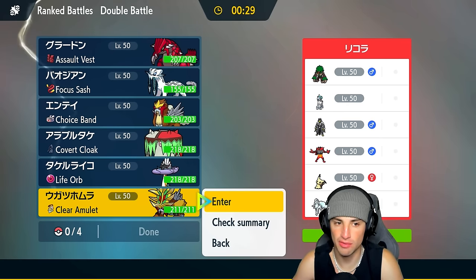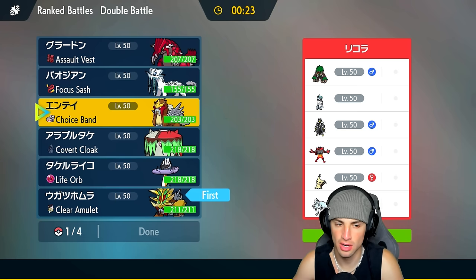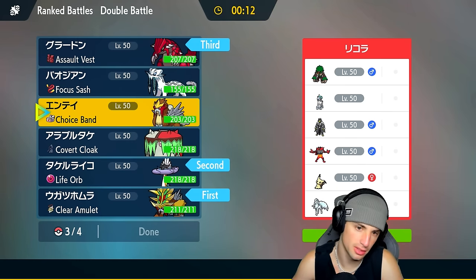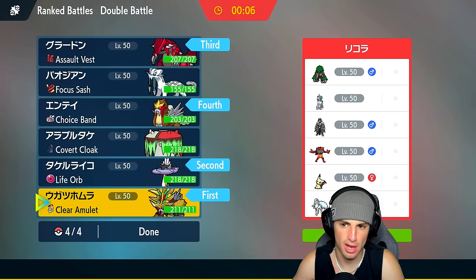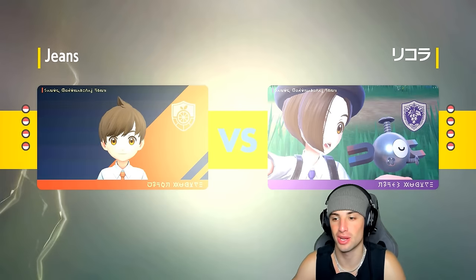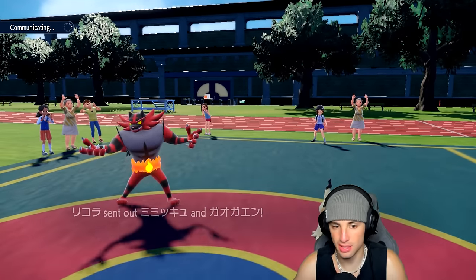I don't have Clear Amulet on Groudon but I do have it on Gouging Fire, which I want to lead. I could go Shenpao, but I'd rather go a special attacker with Raging Bolt. I'm going to bring Groudon and Entei in the back — I kind of like Entei a little bit more here just for the firepower: super effective onto Calyrex, Ninetales, and Rillaboom. Looking to start the video 2-and-0 — Groudon and Raging Bolt worked overtime in match one.